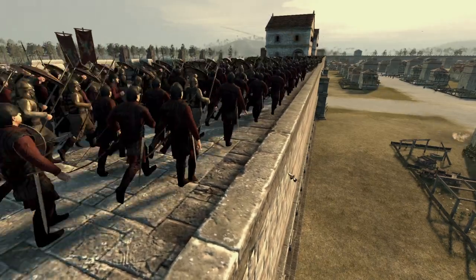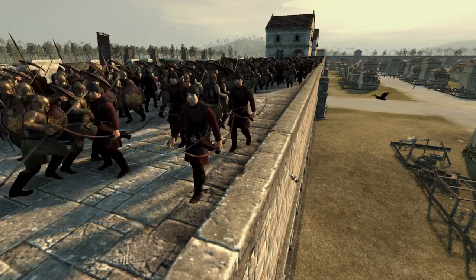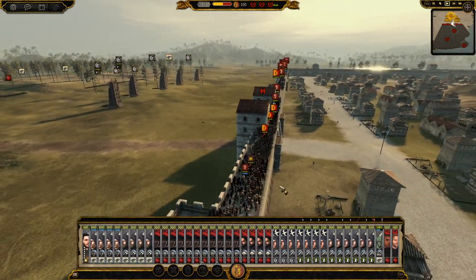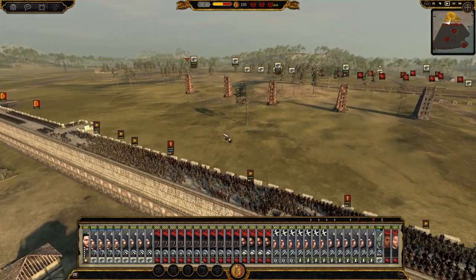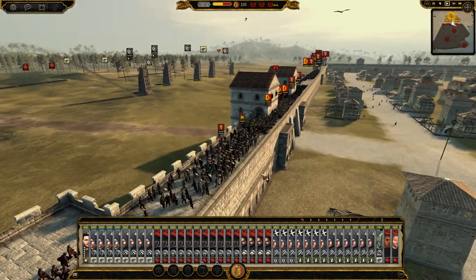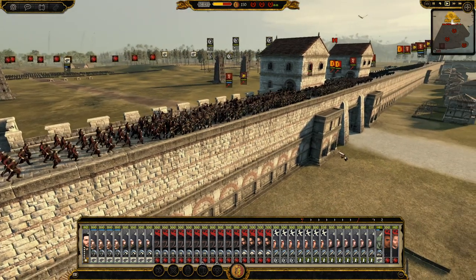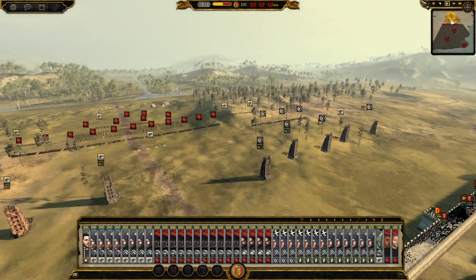King's Landing is under siege from the forces of the Starks and the Targaryens. The Golden Company and the Lannisters and the City Watch are here to defend the walls to the last, and there are a lot of them on this wall. Good god, it's going to be hard to break through this, but we are attacking today and already trying to knock down this wall. This has got a lot of potential for good kills, and we are setting up our first forces.